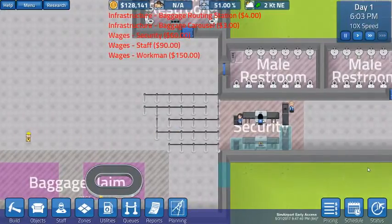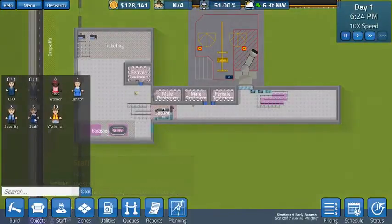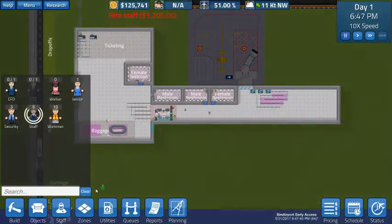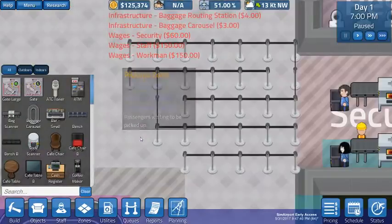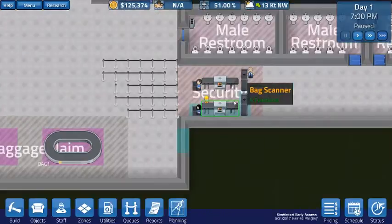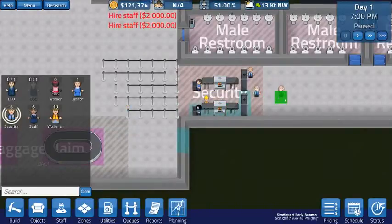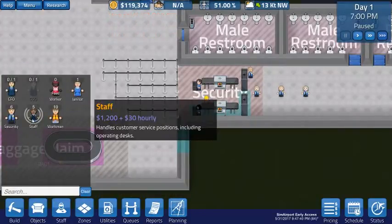We're going to run things forward quickly. Here's our gate agent heading over. We're going to need at least two more staff for these other two gate desks — here comes the other person. Security is upgraded, good to go. Let's pause and look at what we've got: we have two ID check stands, so we need to assign the new one to first class and coach. Then we need three more security officers — don't skimp on security. Have a security officer for every piece of equipment: one, two, three. So we get that group in here.